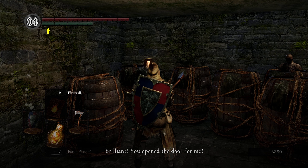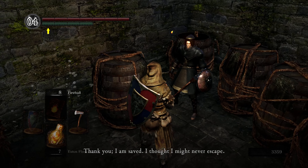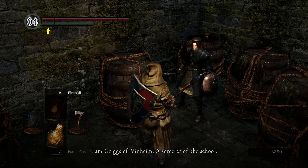He says: 'Brilliant. You opened the door for me. Thank you. I'm saved. I thought I might never escape. I am Griggs of Vinheim, a sorcerer of the school. I am much obliged for your assistance. Thanks to you, I may now resume my travels.'